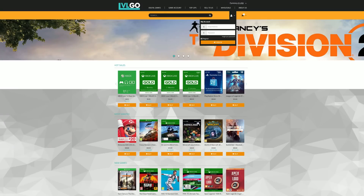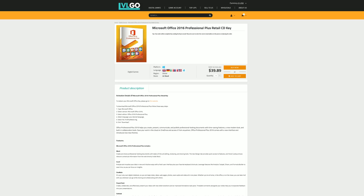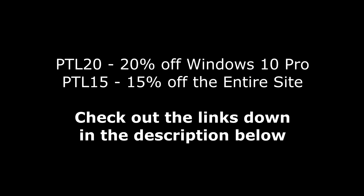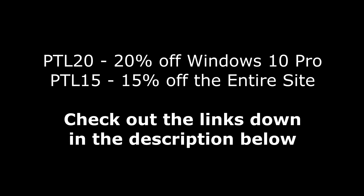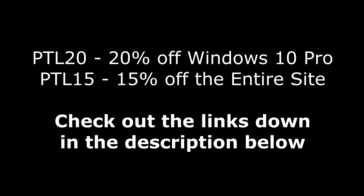Today's video is brought to you by LevelGo.com, where you can save money on games for all of your favorite platforms, as well as software like Windows 10 Pro for under $16, Microsoft Office 2016 for $40, and Microsoft Office 2019 Professional Plus for under $80. If you use my code PTL20 at checkout, you'll get 20% off of Windows 10 Pro, or use code PTL15 to get 15% off the entire website using the links down in the description below.